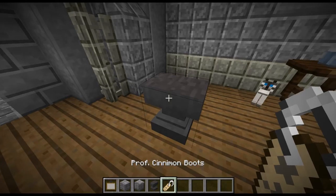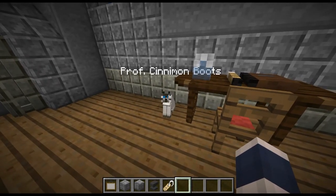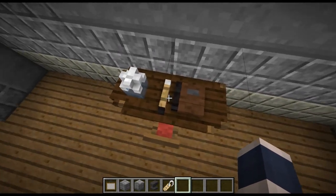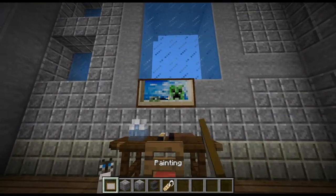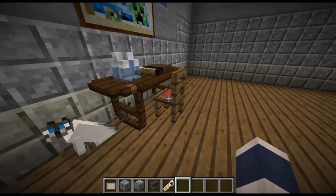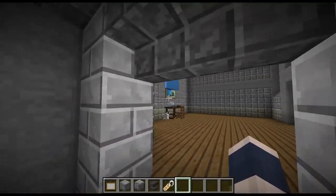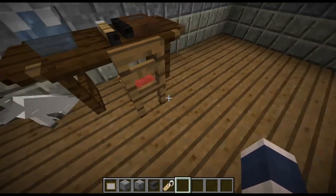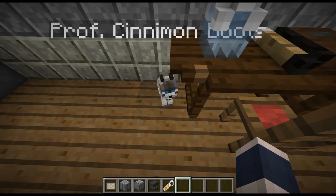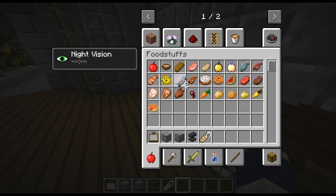Anyway, before we got rudely interrupted by Mr. Sniffle Butts — whatever — let's name him. Mr. Cinnamon Boots — that's the name. Professor Cinnamon Boots. You can sit down, you're staying there. So I made a book and a wand — I tried making a pencil but it turned into a wand, don't judge. And then a perfect painting to add it all off. I can't move this now — it's in like 20 different parts.